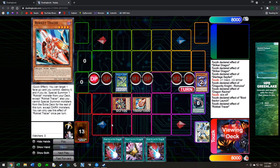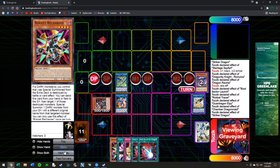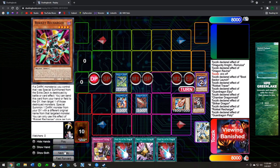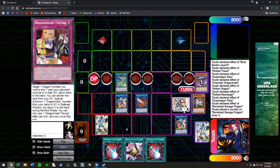From the Link 2 plus two monsters stage: we turn Tracer into LP and Recharger into Striker. LP effect summons Chamber since we already had access to Striker, and Chamber effect gets the trap. Then Striker pops LP, LP effect gets Recharger, and Recharger from hand summons back Tracer. We turn Chamber into Pissy, Pissy effect gets back Saffira. Then we turn those two into Savage, Savage effect equips for one negate, and we set the trap. With just a Saffira we ended on this board.